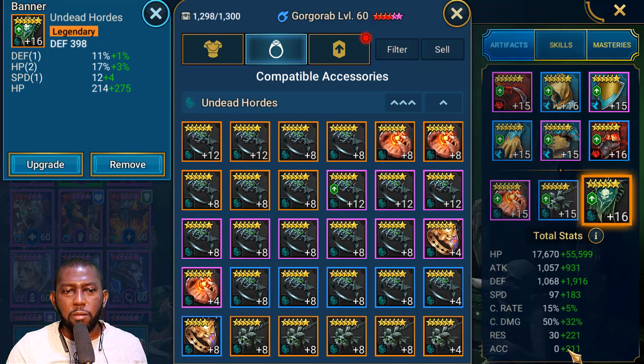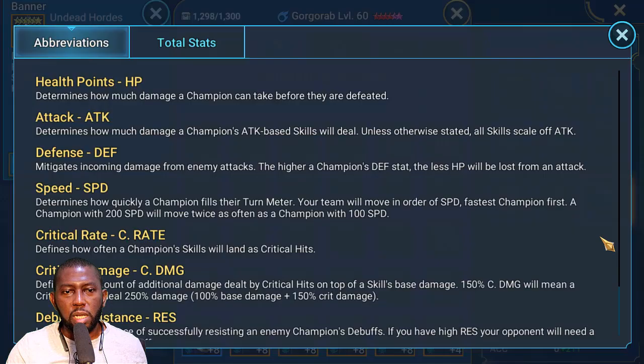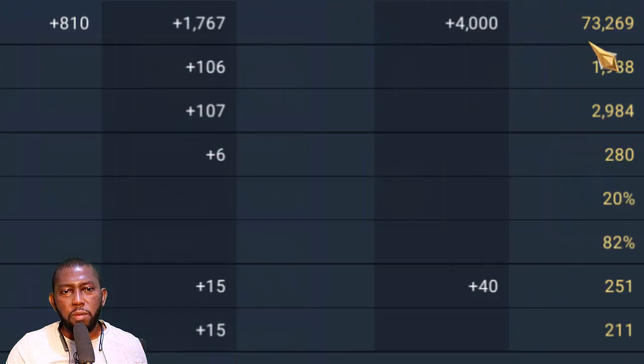The 200 accuracy I have is just coming from a perception set which had good speed. I just wanted to get 200 speed and 200 accuracy. My gear is currently at level 15 because I didn't want to take it to 16 right now — there's no artifact enhancement event available. By the time I'm done, my total stats will be about 75K HP, up to 3200-3300 defense, and 280 speed as my maximum target.